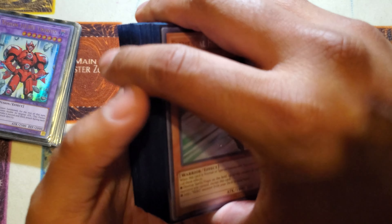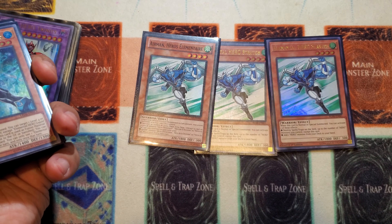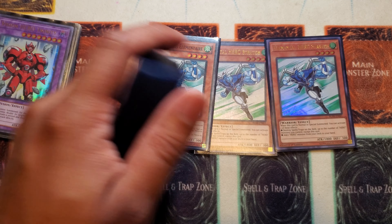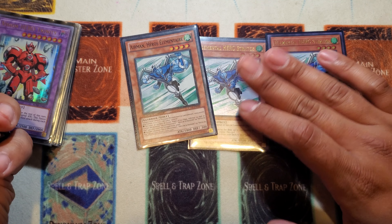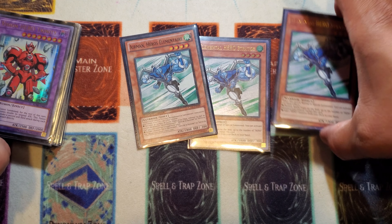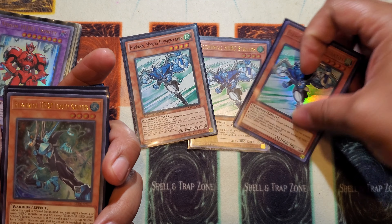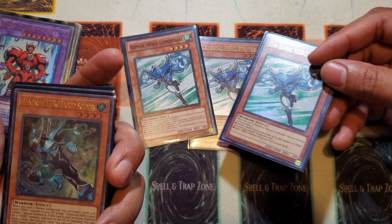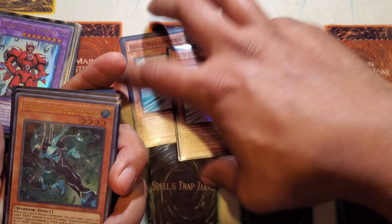Now straight to the monster lineup: one, two, three Elemental Hero Stratos stays in the deck - I don't care what anybody says, I don't care what any other YugiTuber says. I believe just like any deck with a searcher - for example Satelarknights need three Nebras - Heroes need three Stratos. Stratos' second effect, the pop back row, comes in so clutch as well. You want to run three specifically because he can blow up back row. You'd be surprised how many times I forced Eldlich to make plays by popping their back row and then OTK'd my opponent with Fusion Destiny right afterwards. Really good card, run it at three, no exceptions.